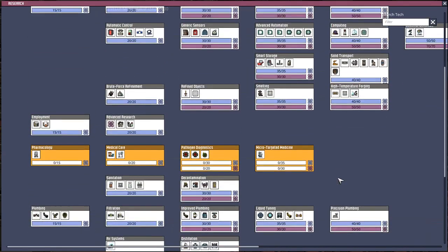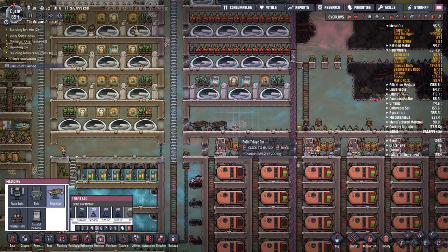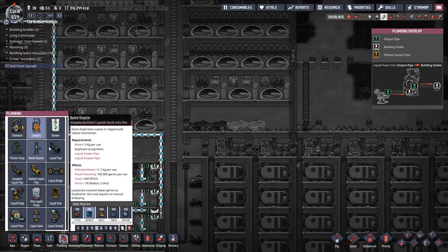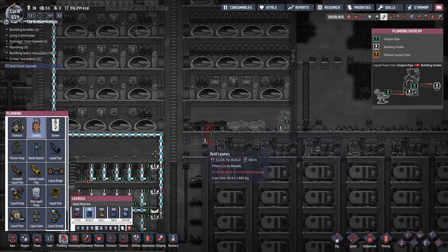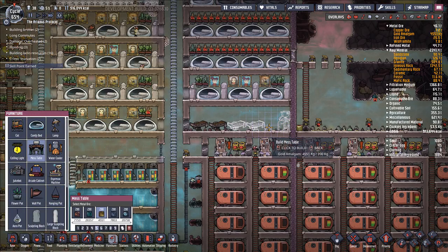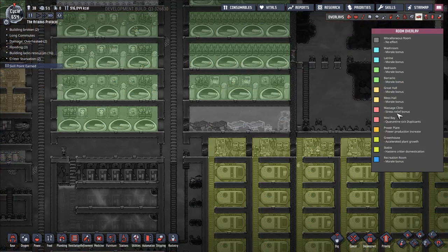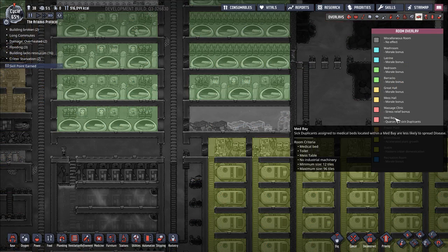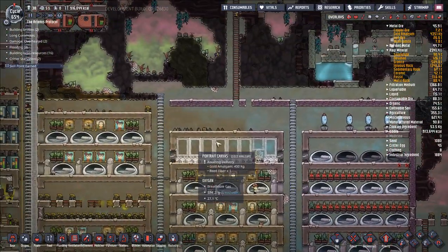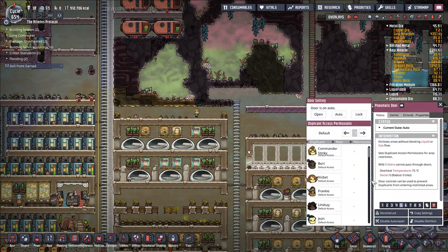There are triage cots - let's just stick a bunch of triage cots in here. Plumbing. Laboratory - make this out of iron, just reset up our room for the moment. Are there new room requirements? Medbay: medical bed, toilet, mess table - no, it's still the same. Let's get our medbay back up and running - we'll have one of these as well. Let's set all these doors to open.